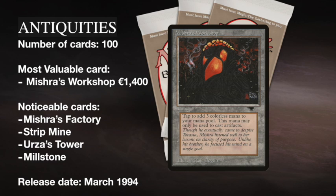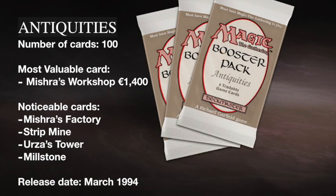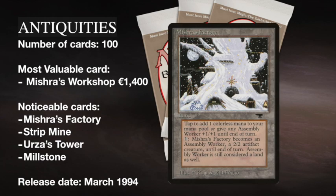Antiquities in general will probably be remembered most by the very strong lands in the set. Mishra's Factory is probably the strongest man-land and kind of brought the term 'man land' into the game, because it was the first land that you could actually turn into a creature. And it's just crazy good.